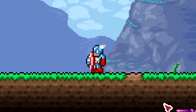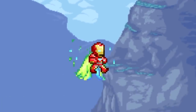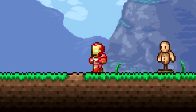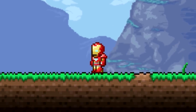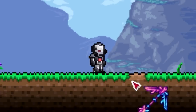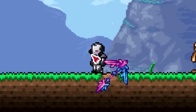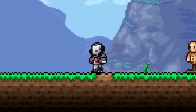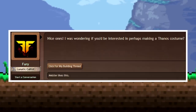Next is the Iron Man costume — very nice, though there are no thrusters or booster wings, which is a little disappointing but makes sense from a spriting standpoint. After that is War Machine with his little minigun — it barely sticks out, kind of looks like a beak, but still very cool.